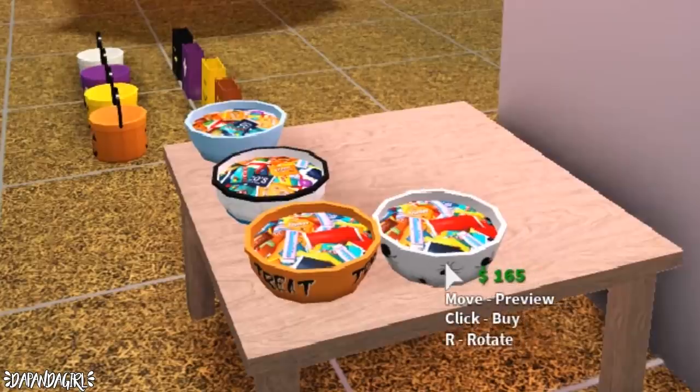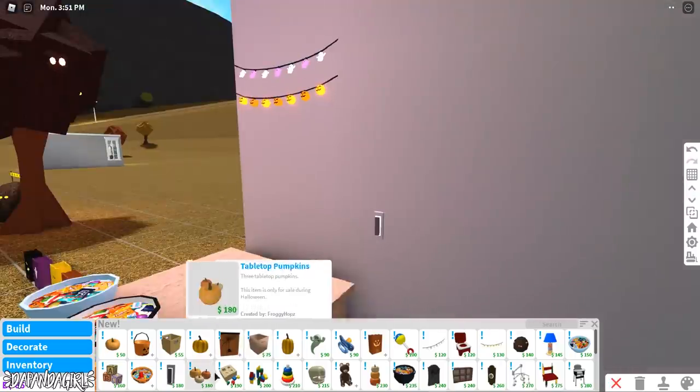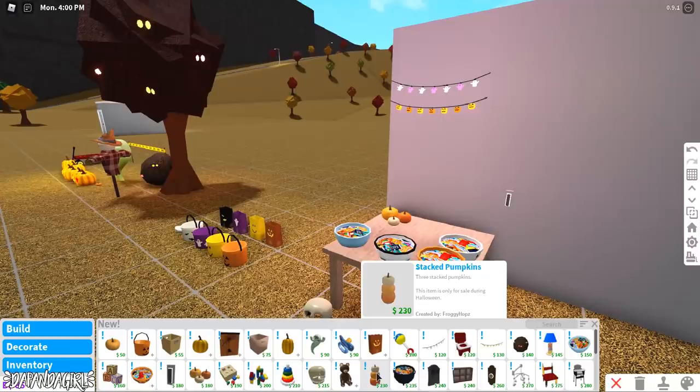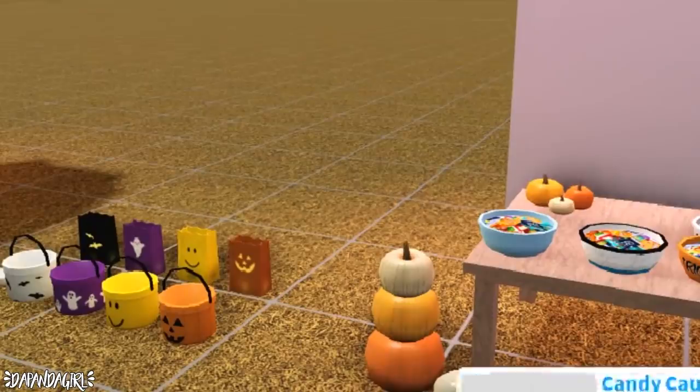There's a spider candy bowl, which I assume has spiders all over it. Then we have a rectangular doorbell — this is new, and it makes sense since you need to ring a doorbell to trick-or-treat. There are also tabletop pumpkins from last year and a new stacked pumpkin which is so cute.